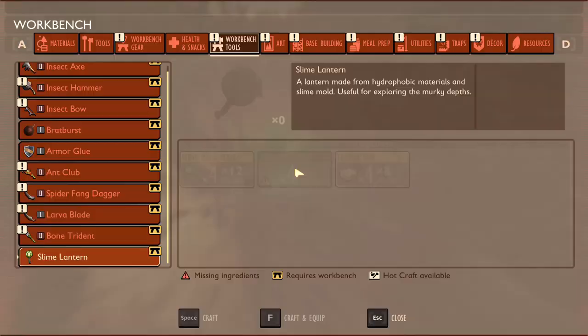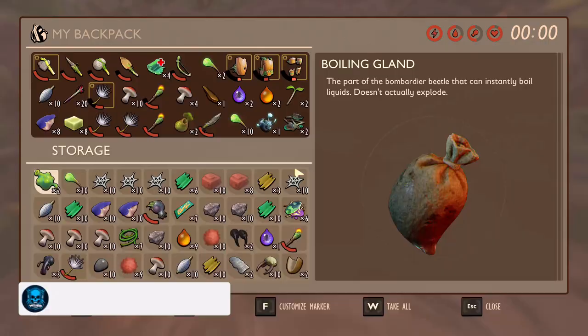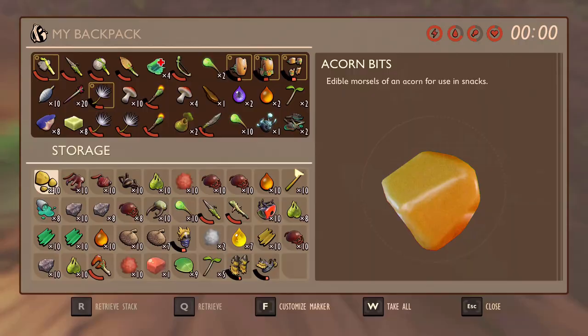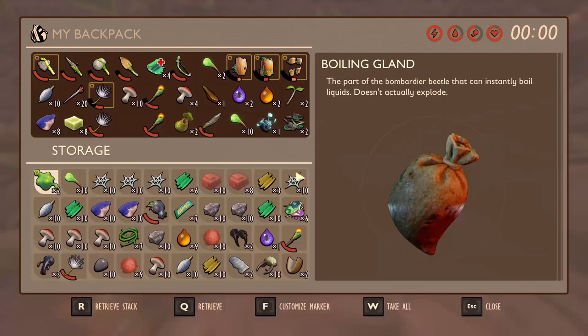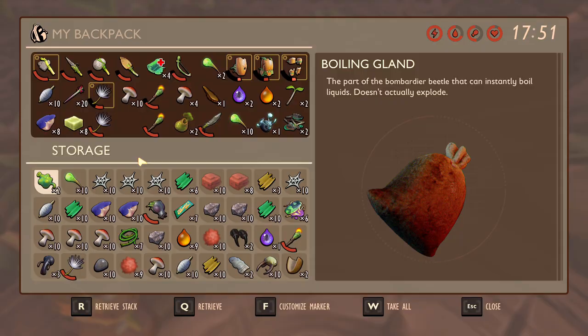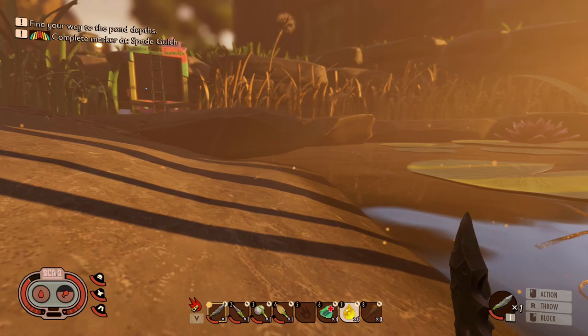We got nothing that we can actually fit in these things. We can take the slime mold though - we'll see if we can make one of those torches. Oh no, we need eelgrass strand first, which we'll have to go and grab from somewhere. We filled this one - no we didn't. All right, so what I'm going to do is sort all this inventory out and then when it gets to daytime again we're going to head back out, grab all this stuff, and make some funky stuff.